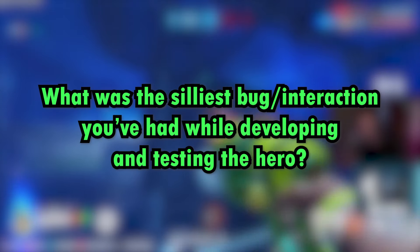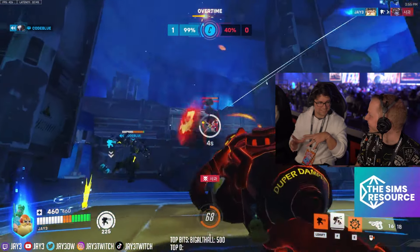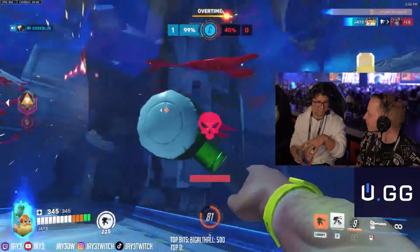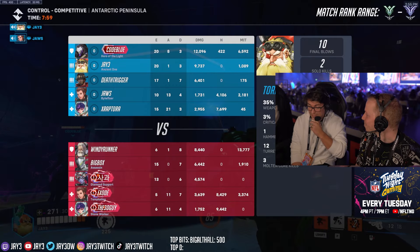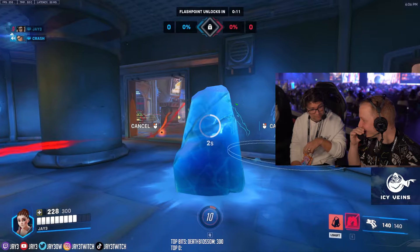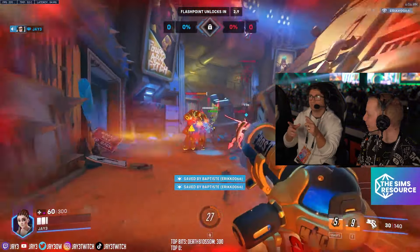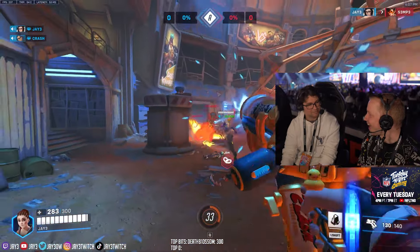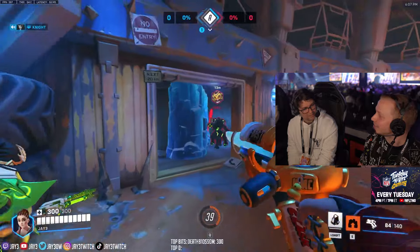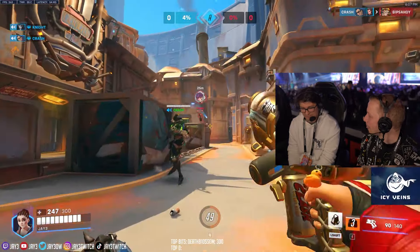What was the silliest bug when developing and testing the hero? There were so many. In the hero select screen, Hazard for the longest time would look at you but his whole face was all messed up with cursed animations. Also, the wall was instantly killing people at one point — if placed directly underneath someone, it would deal insane damage and they would just blow up. The spikes were also going in crazy directions for a while with Spike Guard, flying at people who weren't even near.